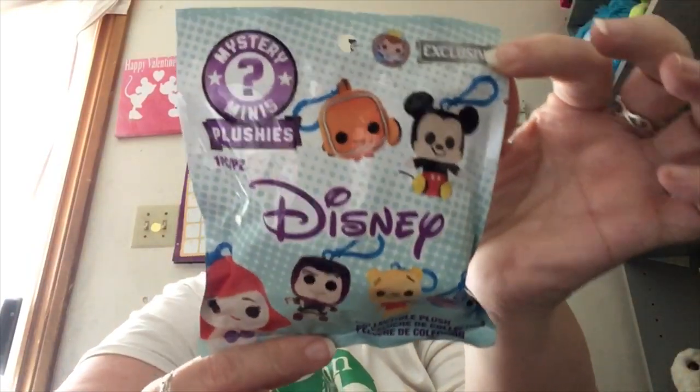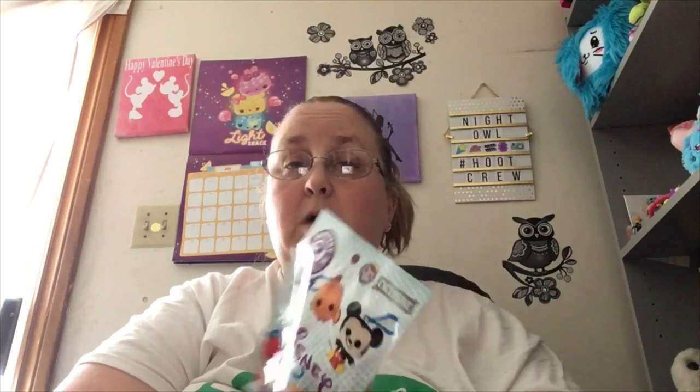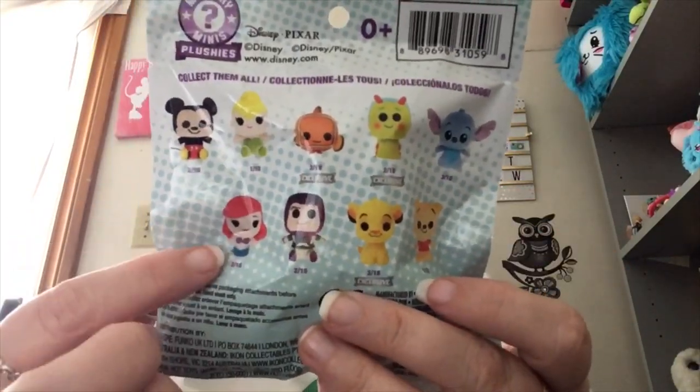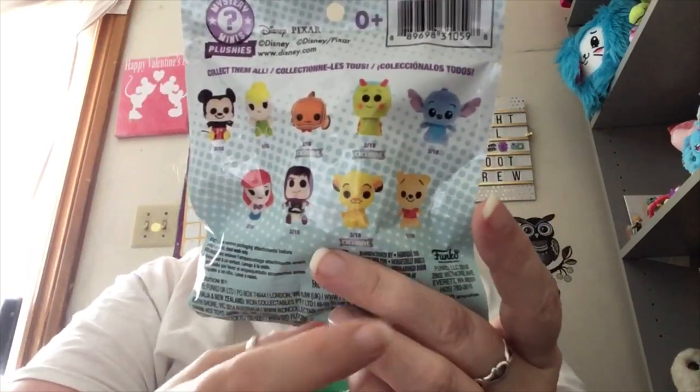Into the blind baby basket again. We have a Mystery Minis plushie keychain. These I think I picked up at Hot Topic. I absolutely love Disney — you guys know that. I'm really hoping to get Tinkerbell because she is my favorite. But you can get Ariel, Buzz Lightyear, and everybody else. Winnie the Pooh would be kind of cool too, or Nemo. But let's see who we have.